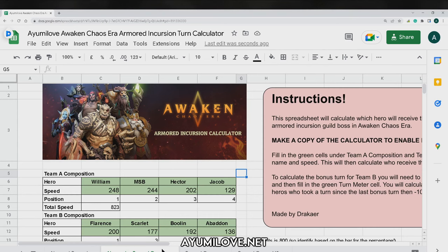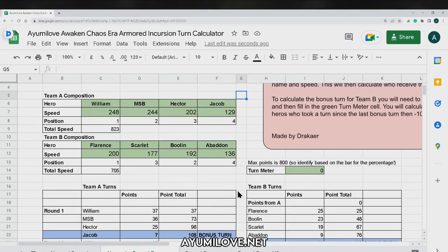I'm currently on the 'normal plus speed down' tab, where I use the regular speed team consisting of William, Myron, Shadowblood, Hector, and Jacob. The total speed of these heroes is 805. The second team shown earlier in the Cube Boss battle is Flarence, Scarlet, Bolin, and Abaddon — and the total speed of these 4 heroes for Team B is 705.